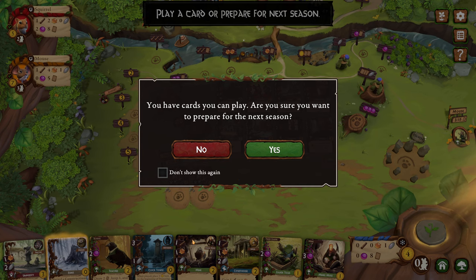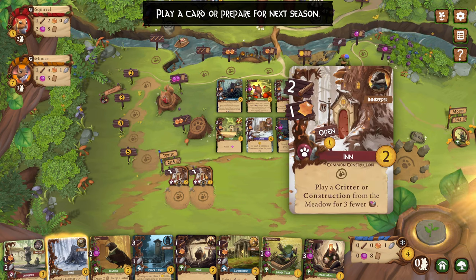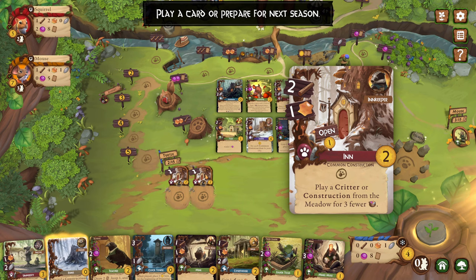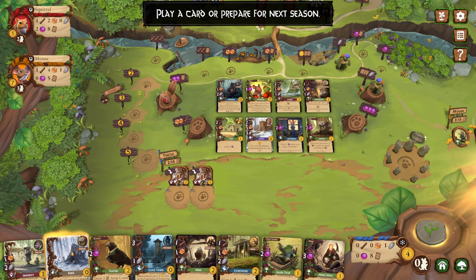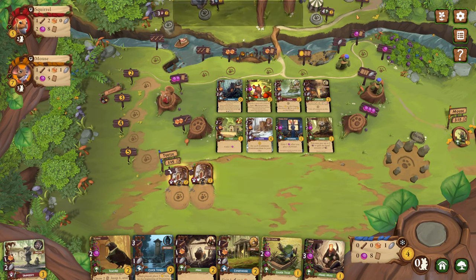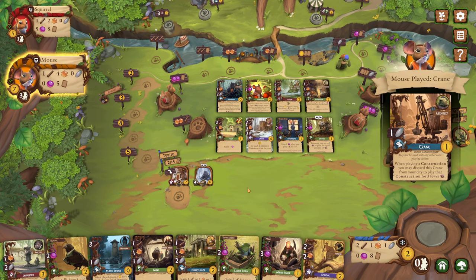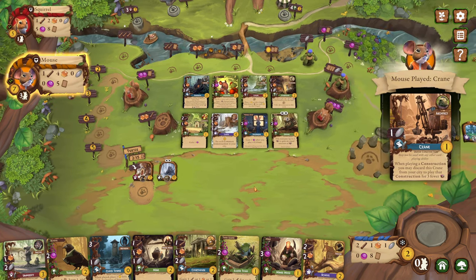The bird's angry at me because I can play ruins. Let's think about that. I could get those resources and that might be a better idea — get those resources for free. Look at that. That's a big brain move. It's like I've played this a bunch of times or something.